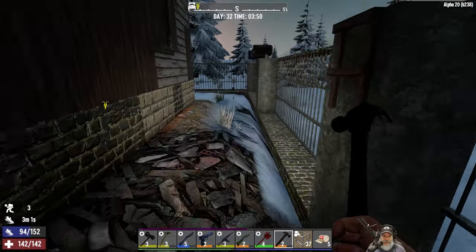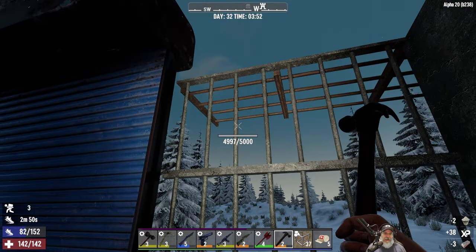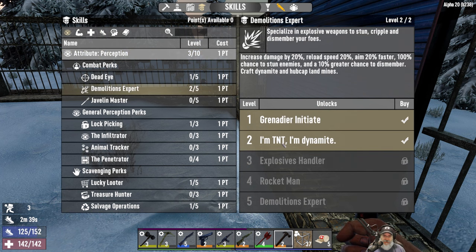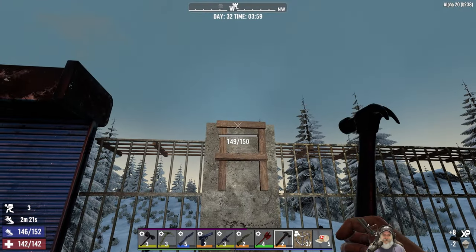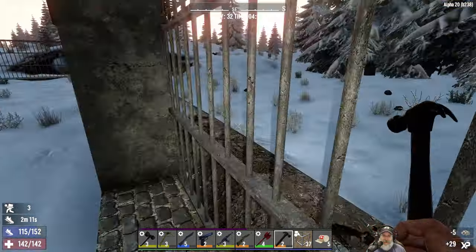So let's see - it's day 32 and I'd like to get started on the explosive horde base. I put another point into Demolitions Expert - let's take a look at that real quick. That's in the Perception tree. We're level two, so basically increased damage by 20%, 100% chance to stun enemies, 10% greater chance to dismember, and so on. Explosives Handler is the one that'll actually let us start making grenades too, but I'm thinking I might just focus on Demolitions Expert first.